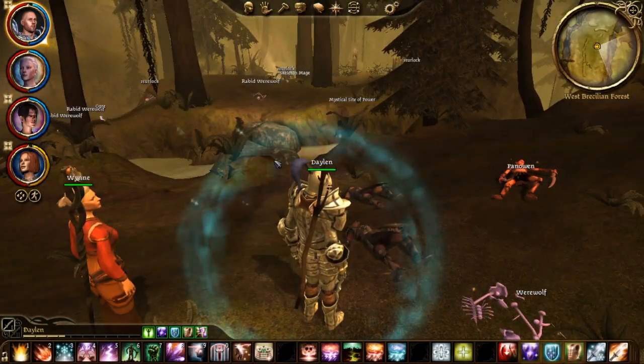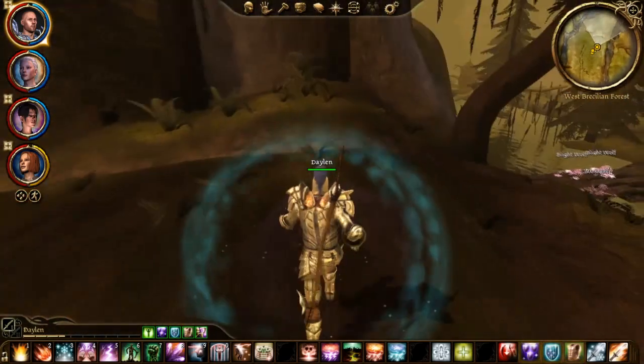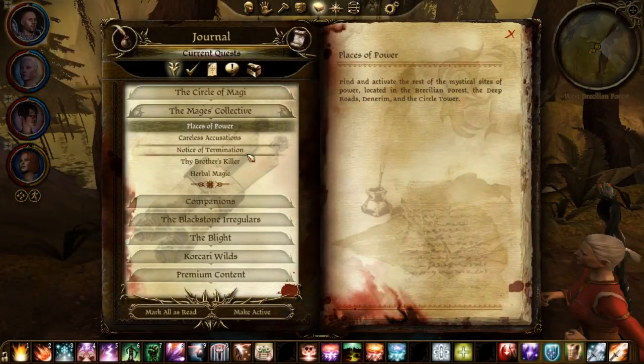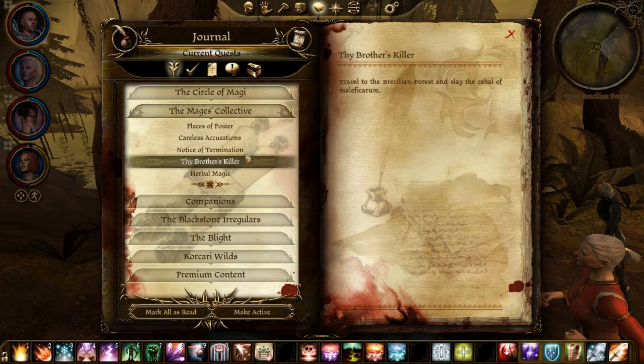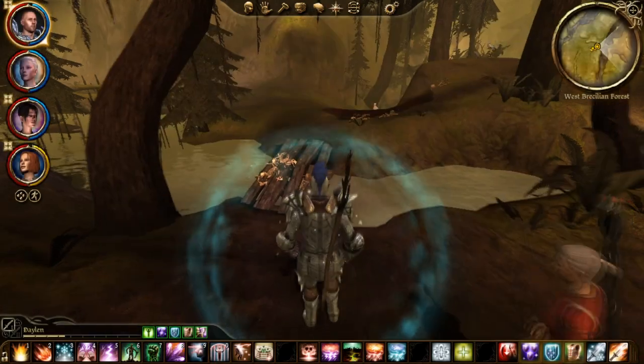Hello ladies and gentlemen, my name is the Faceless Historian and welcome back to Dragon Age Origins. In this video I will show you a walkthrough for the quest Thy Brother's Killer and one place for the Places of Power that is located in the Brecilian Forest.